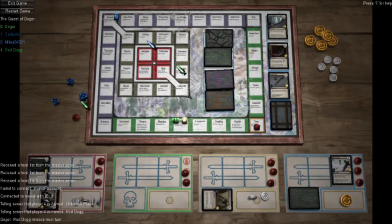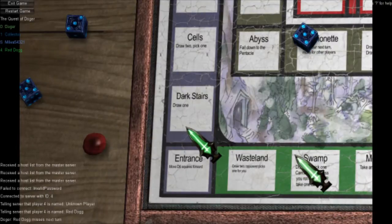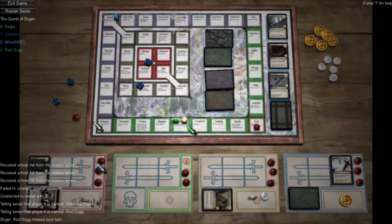So whose go is it now? Miles. Three to Wasteland, five to Dark Stairs. I would probably go to Dark Stairs. Well, Wasteland is a free space, though. That's my piece, by the way.